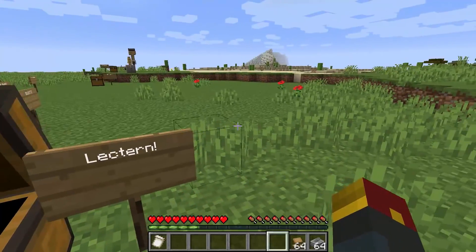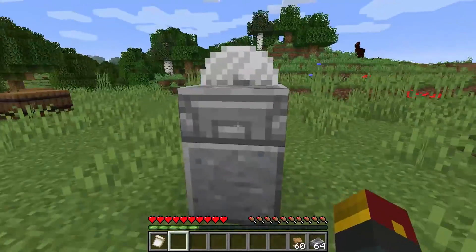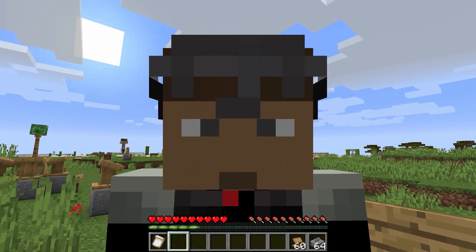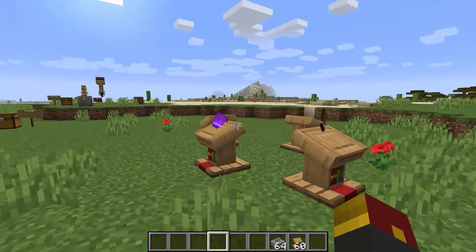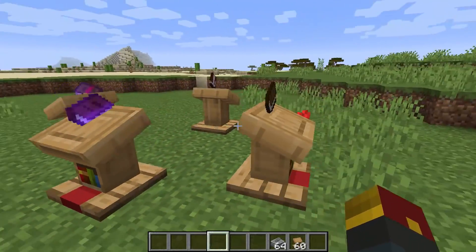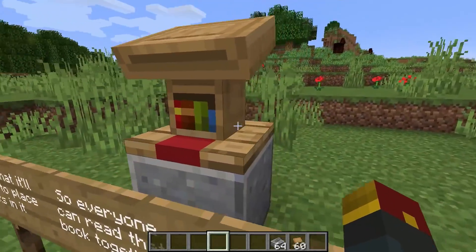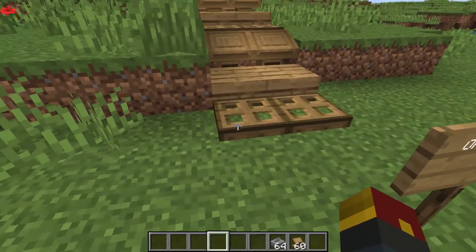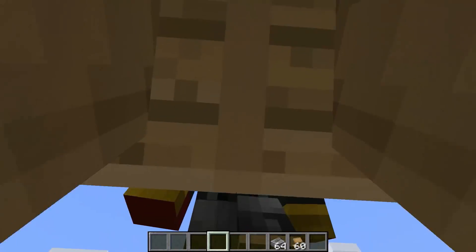Now we get to the lectern. This was actually shown off in one of my other videos about Twitter tweets and Dinnerbone going in on the various different changes coming in the latest update. The lecterns are going to be able to hold different books in your Minecraft world and display them as well. Currently that functionality is not available in today's snapshot — right now they're just decorative blocks. The idea is that you'll be able to put a book on top of the lectern so that everyone can read the book together. It does look great as a podium. You can get even more creative with it and make some very interesting staircases.